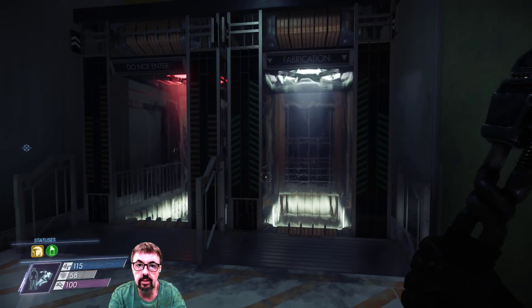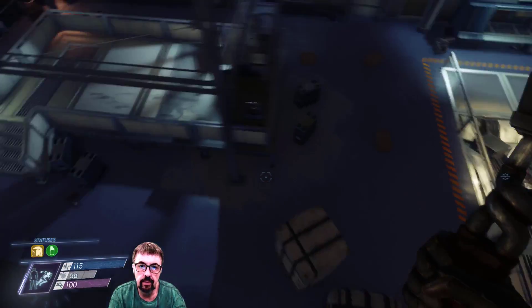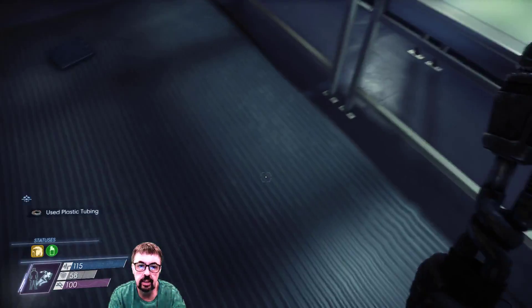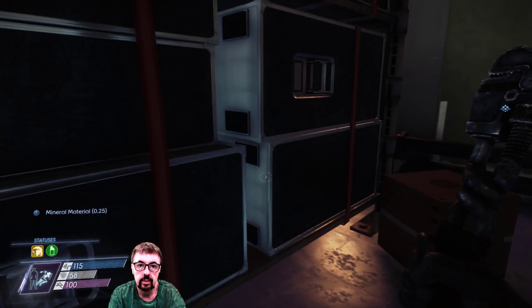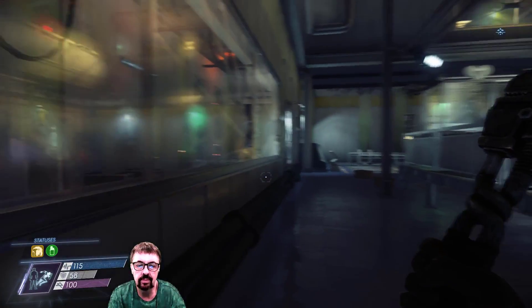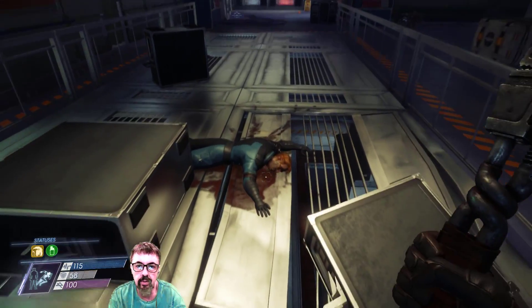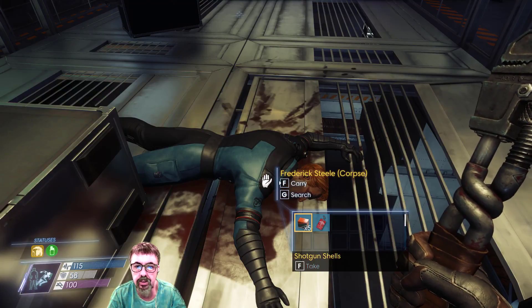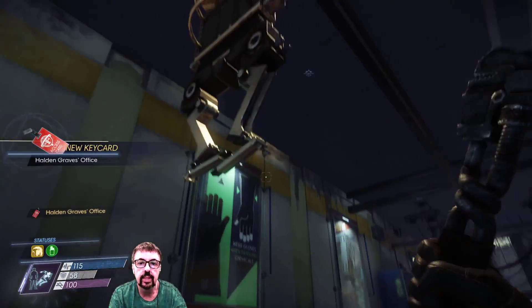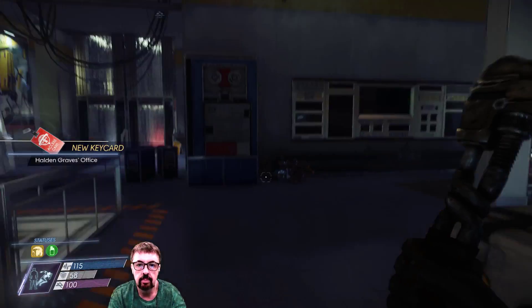We've got a lift here. We'll go downstairs — nothing else to be gleaned from up here. Can I see anything? Frayed wire. I think behind here. I've noticed my mouse is not very smooth — apologies for that. There's a keycard there — Frederick Steel. Thanks for the shotgun shells, didn't want to take you with me. We can now get into the office. We can reset the license, make more neuromods.